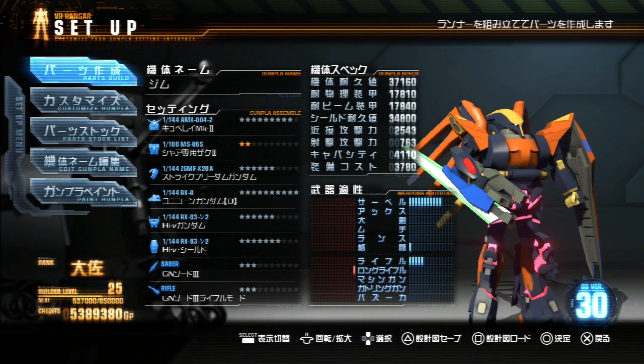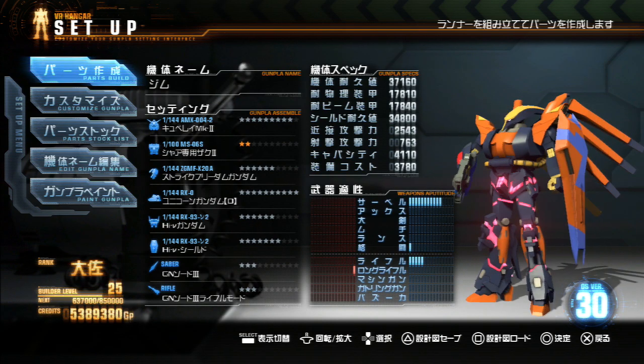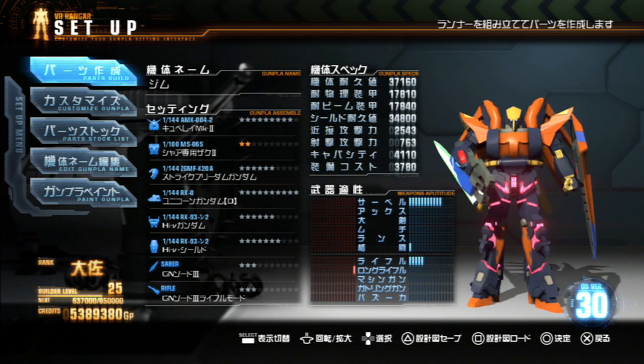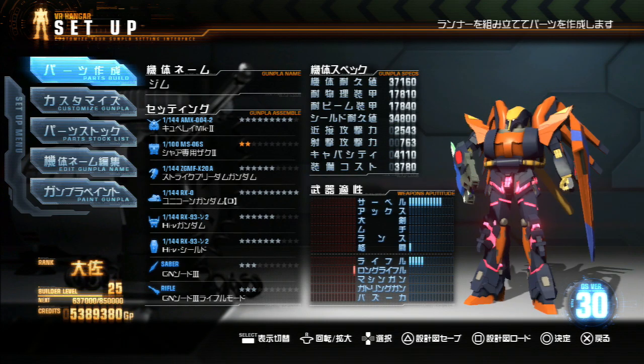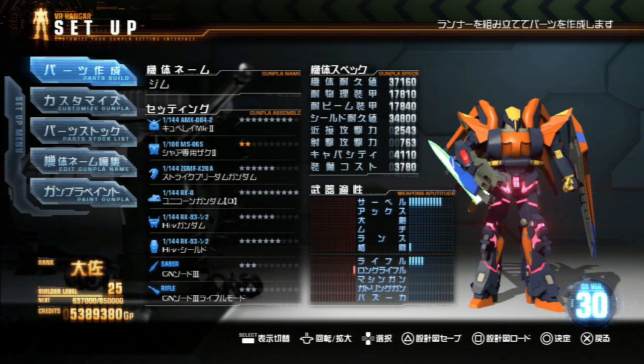As you can see, the Zaku bobblehead is no more. I am currently using a different mix of parts. The color scheme is kind of vaguely in honor of Kamen Rider Gaim, which will be ending soon. I'm using a Kubelie Mark II head, a two-star Master Grade Char's Zaku head, which would look even more ridiculous if it were not for the Unicorn Gundam Destroy mode legs, because like all post-Char's Counterattack mobile suits up until the second Universal Century, Unicorn's kind of big, so it balances out the Zaku torso. It just looks like a pretty barrel-chested guy.